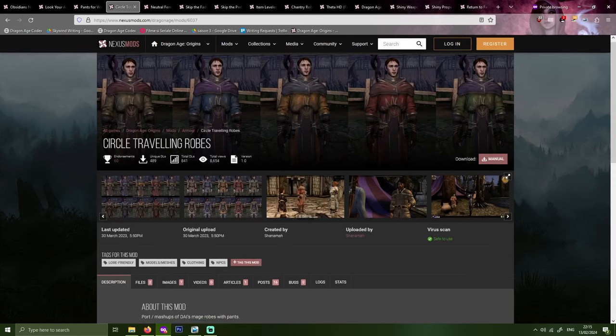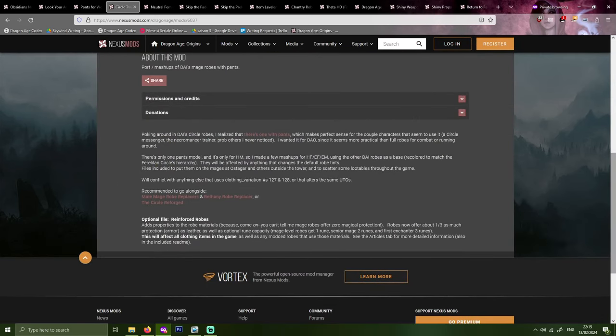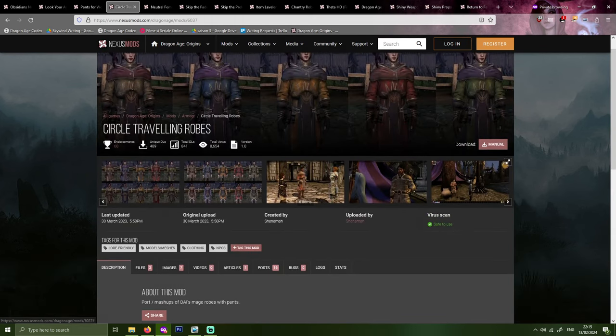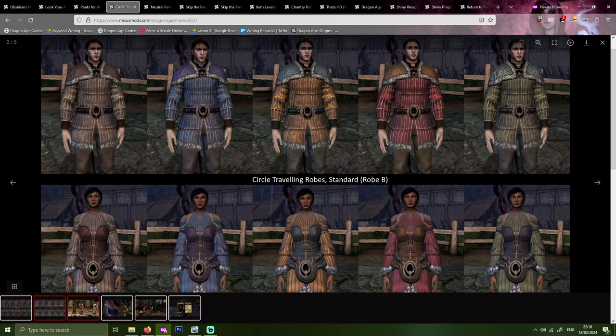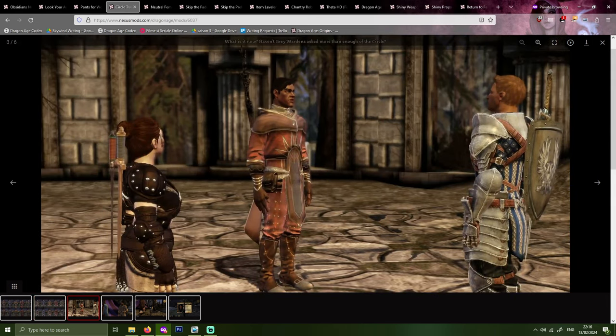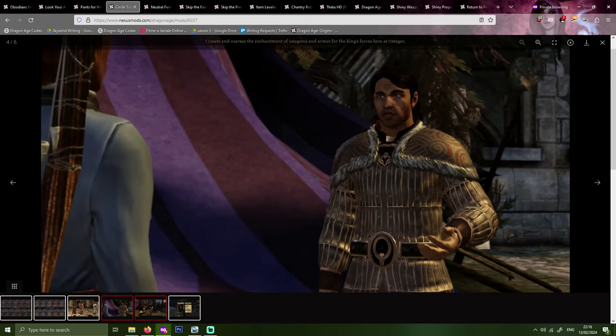Similar to the Pants for Women mod is the Circle Traveling Robes mod, also by Shanama. They are a port and mashup of Dragon Age Inquisition Mage Robes with pants. I always thought the Circle Mage Robes were very impractical outside the Circle, especially for mages who travel as messengers or do a lot of fighting. There is also a version called Reinforced Robes, which adds a bit of armor to the robes as well as optional rune capacity, though I believe the rune capacity is for Awakening.